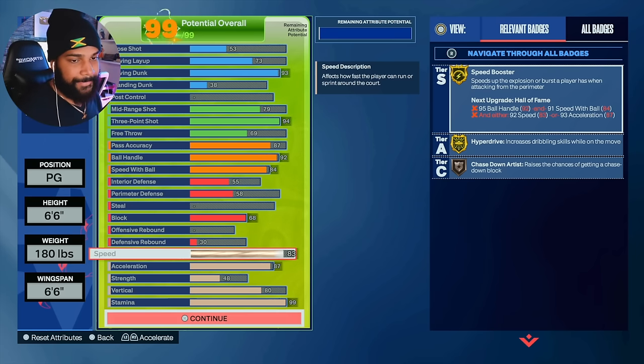Speed: 83. Honestly, for the big builds, I would keep it at 83 or 82 and use a good motion style — watch some videos on it. One of my subscribers said DeMar DeRozan is actually good. On a slither guard, all you need is an 80 to be honest. A hyperdrive doesn't really do anything if you're not glitch dribbling.